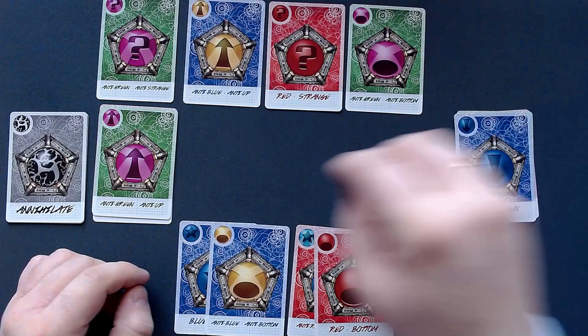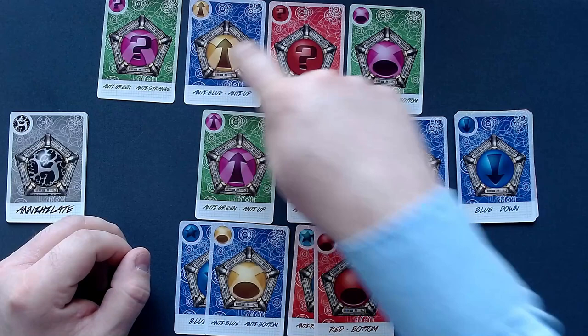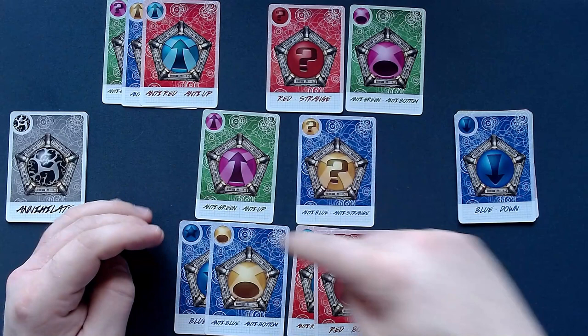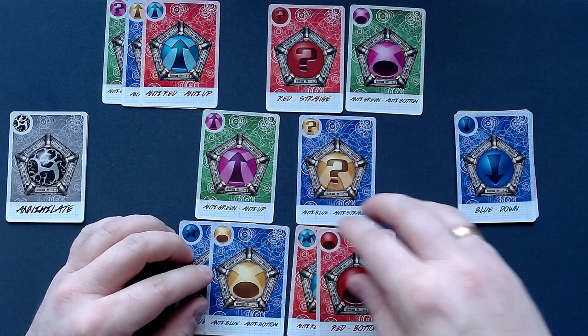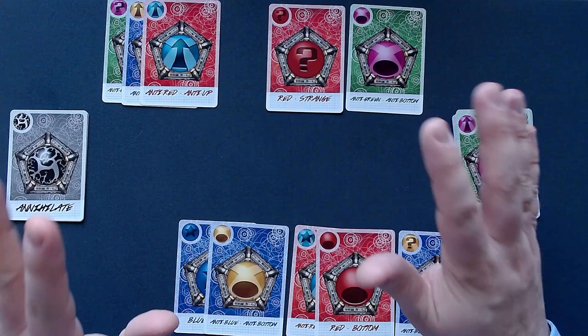Now we have the last beam phase for round one. We deal these out, and we need an anti-red up there. So let's take the anti-red here so we can confine these three, because we have all three anti-colors. Anything I put down here I will not be able to confine. So I will put the anti-strange down here, because that's something we don't need. But we will need the anti-up — meaning the up next round. So that was it for the first round.